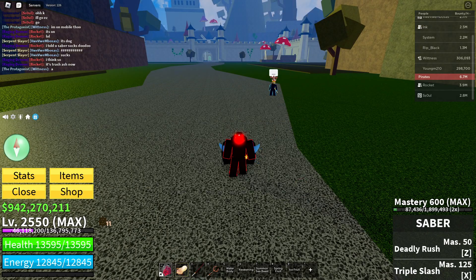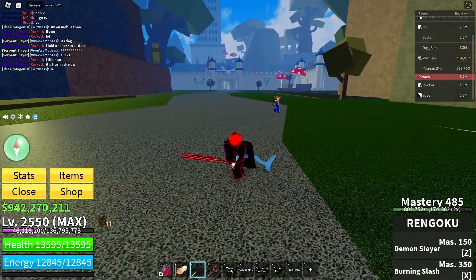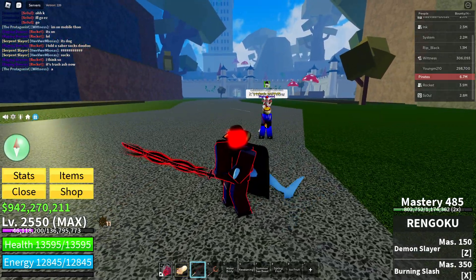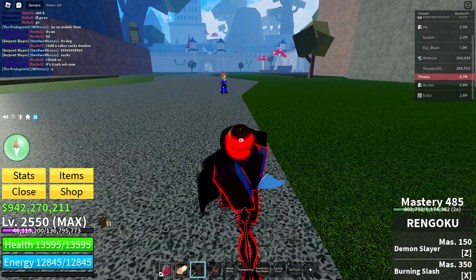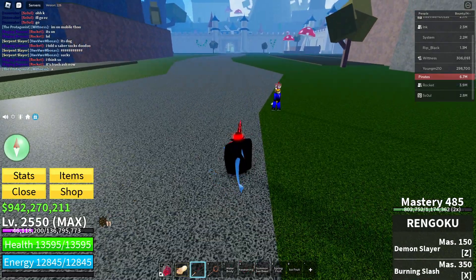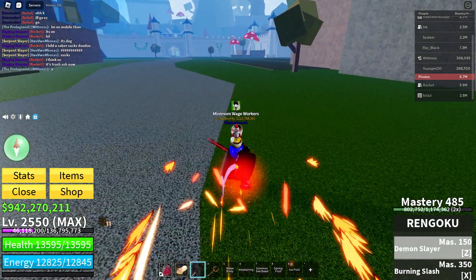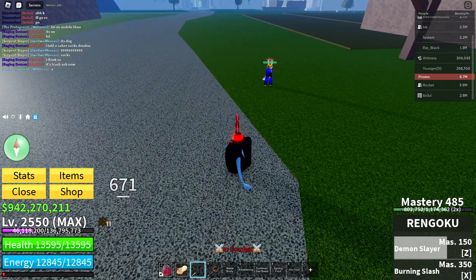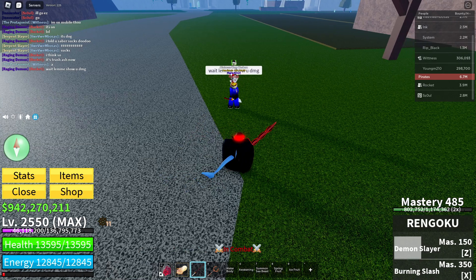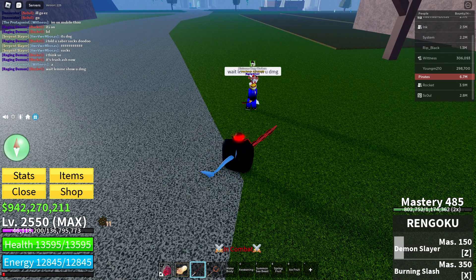The last weapon is Rengoku. Turn off the oval — it's just aura. Let's see the Z move — the Z move is Demon Slayer. With that animation change, that is a W. Show me the damage.